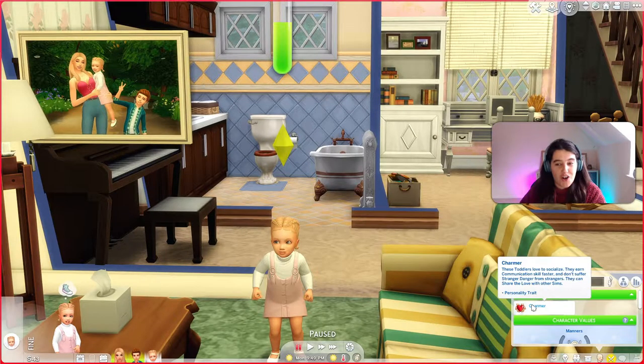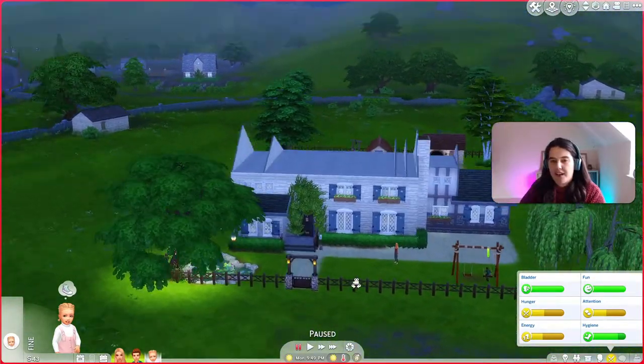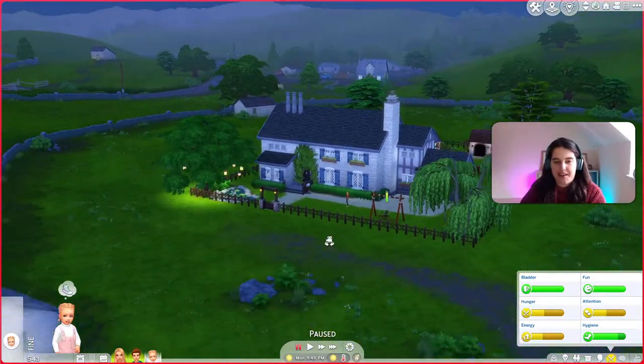Here's little Maddie, and Maddie is a charmer. These toddlers love to socialise — they earn communication skills faster and don't suffer stranger danger from strangers; they could share the love with other Sims. So that's our Sims and I'll show you the house very briefly as obviously we'll be playing in this house.